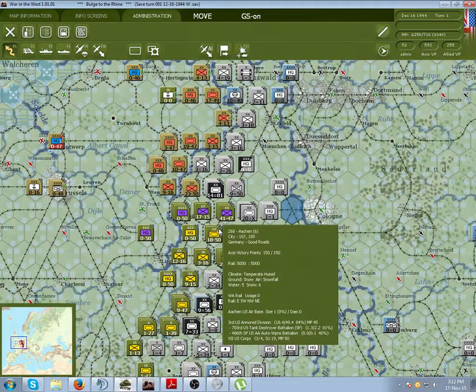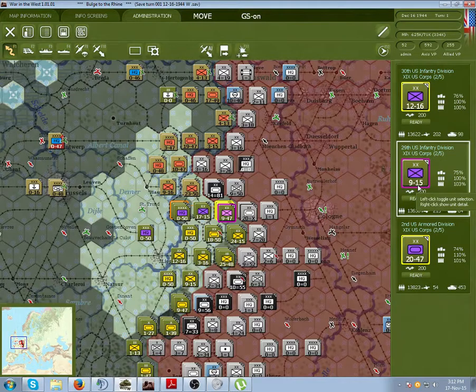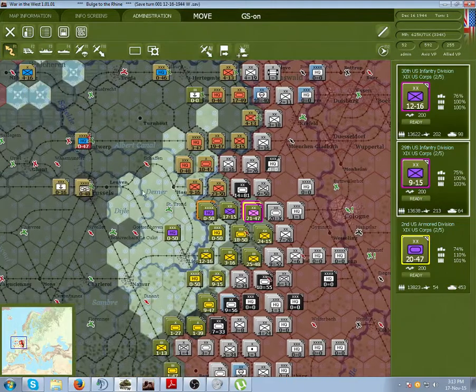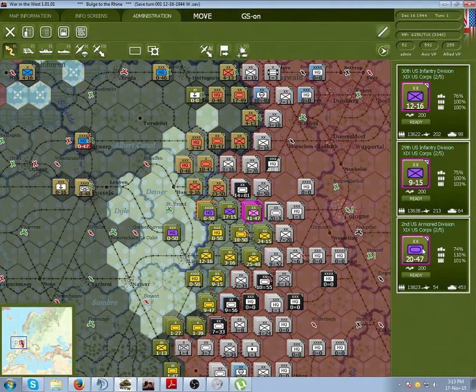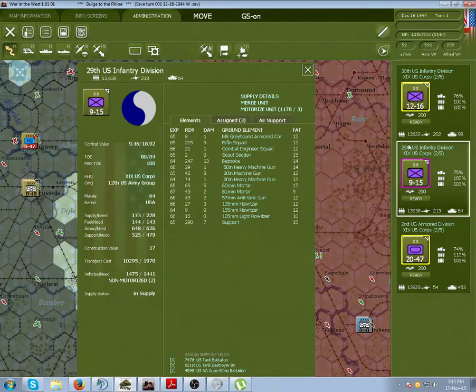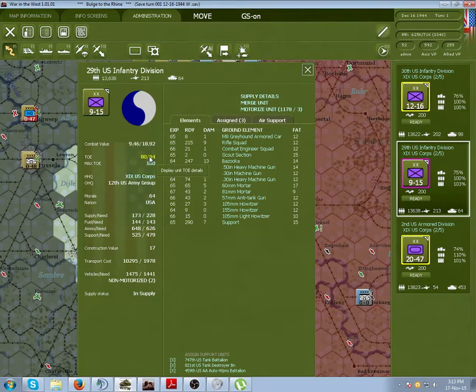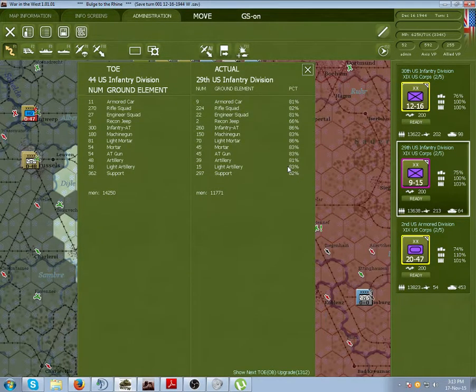First off, let's talk about combat value in its most basic form. Combat value is the raw value of a single unit's capabilities in regards to attack or defense. This is indicated by a number here and here. If you select another unit in a stack, it'll be represented by a different number, as you can see it changing. The combat value is comprised of several things. One of the most important of these is the TOE, or table of equipment and organization.